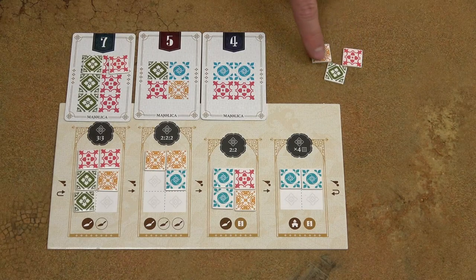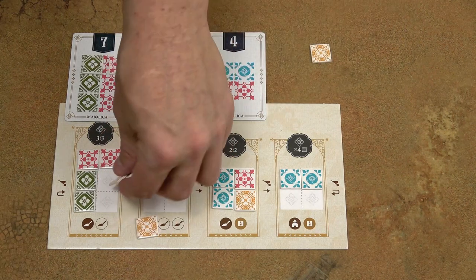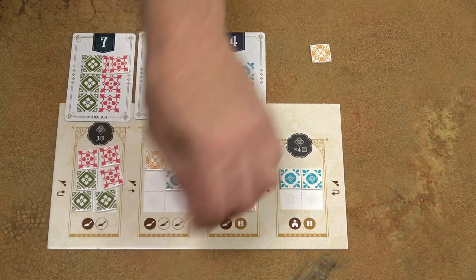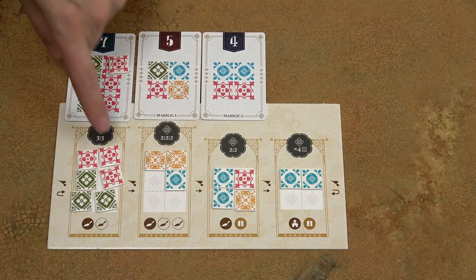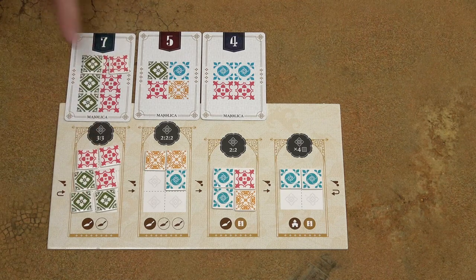So now the player has these three small tiles. He will place the red and green tiles into this workshop, discarding the yellow tiles. Now that the workshop is full and the conditions are fulfilled, you must run that workshop.